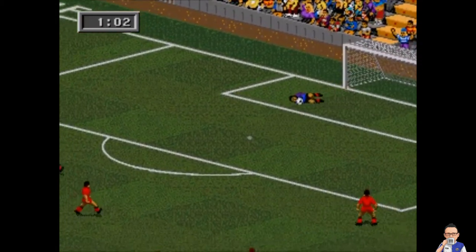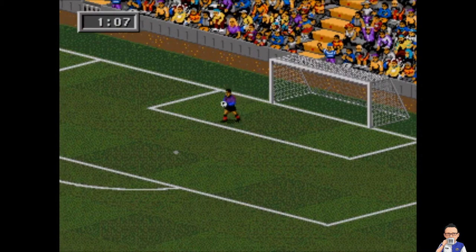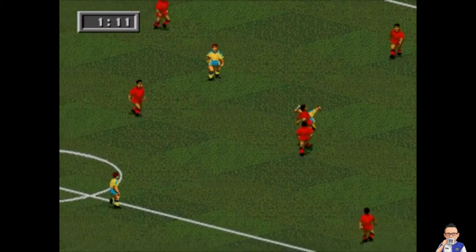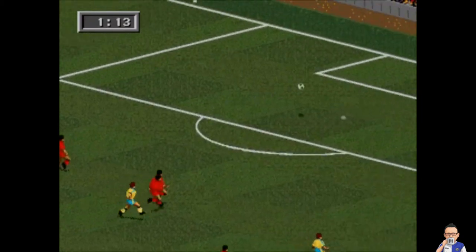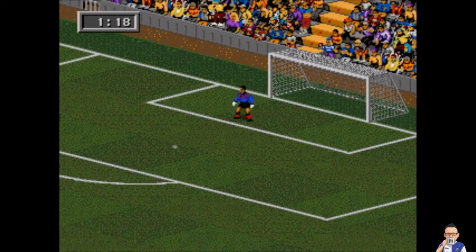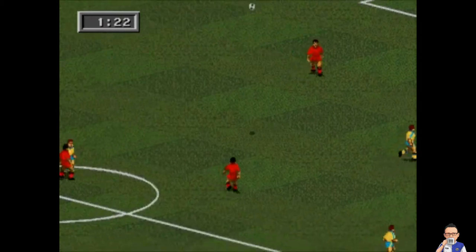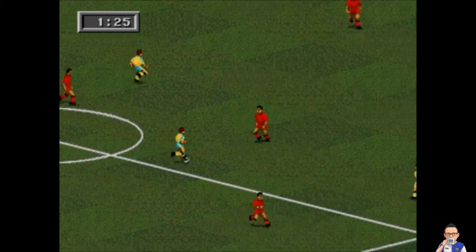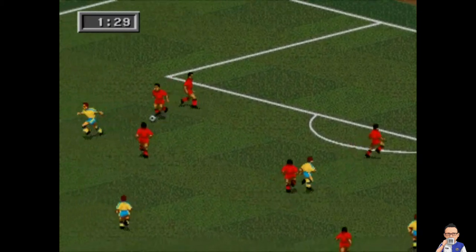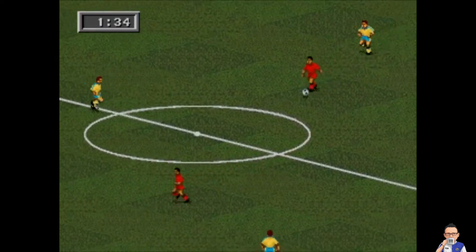He gets down to the ground and boots it out poorly. Sweden get it back, quick shot again — the keeper comes down to the ground and collects this one, making sure he can get a good distribution. He hoofs it once again, not the greatest, and Sweden come again looking to get a nice early goal. Poor distribution once again by the keeper, but it comes back out to the Swedish forwards as they try to make another attacking bit of possession. South Korea get it back and maybe they can build from midfield.